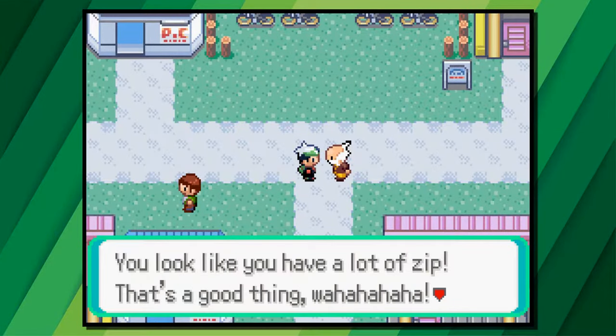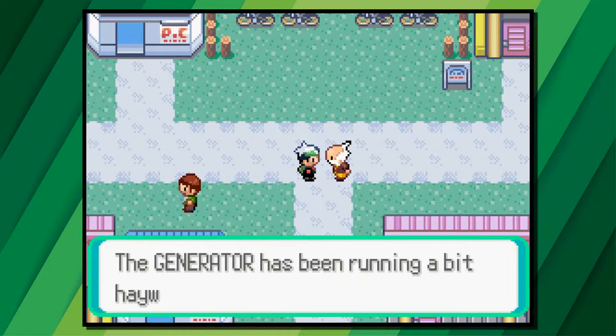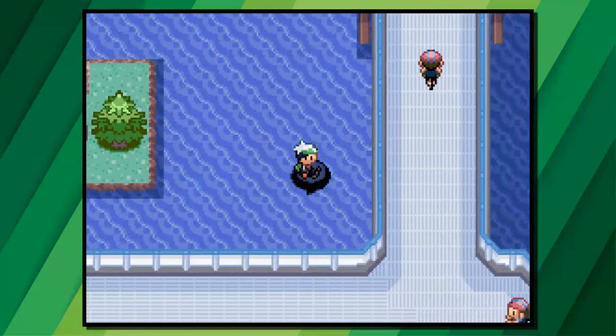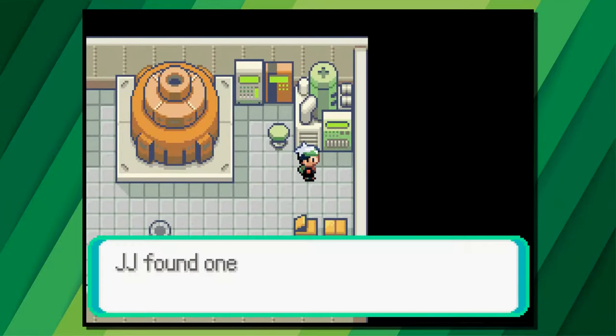Speaking of defeating your dad, once we've done that we can find Wattson outside of his gym in Mauville City. Talking to him will grant access to New Mauville, which is a small power plant a short surf east of Mauville. In here you can find Electrodes as well as a Thunder Stone.